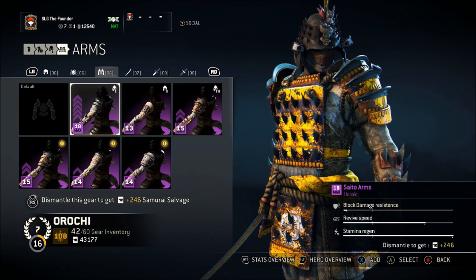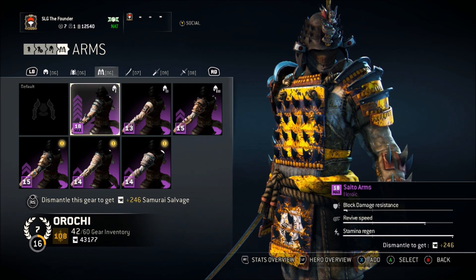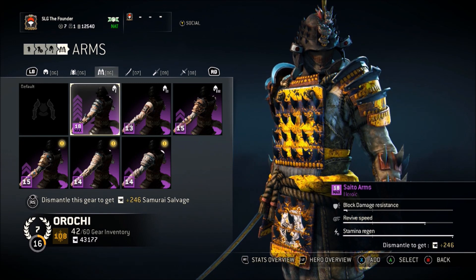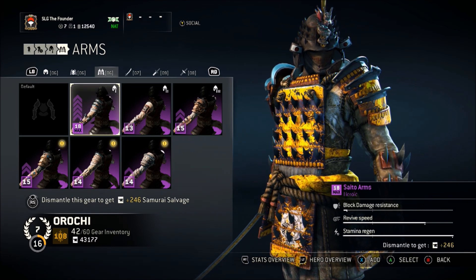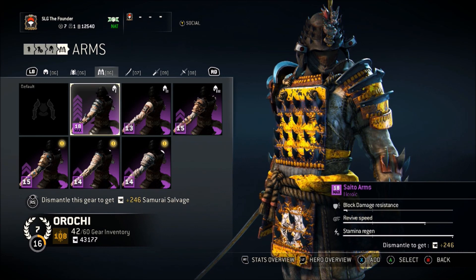Block damage resistance is the overall damage you do to someone when they're blocking your attacks. Having it maxed out, instead of doing only about 3 damage to someone guarding, you'd do about 9 damage — so it does go up quite a bit. But as an Orochi, you're not looking to hit someone who's guarding, so it's not something I prioritize highly.